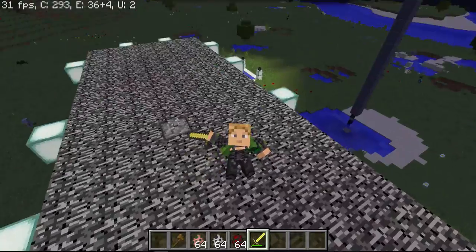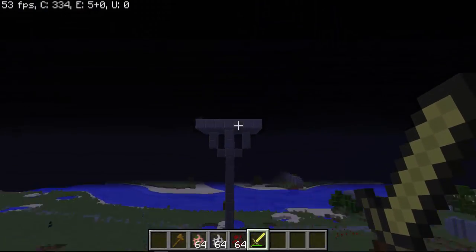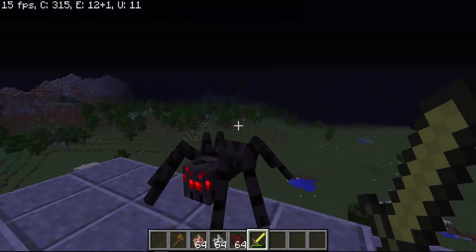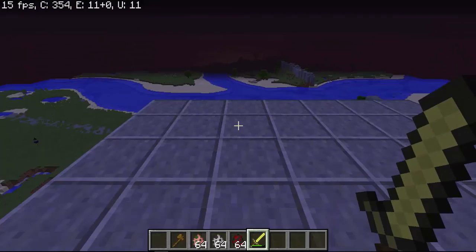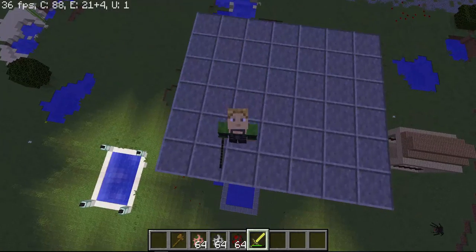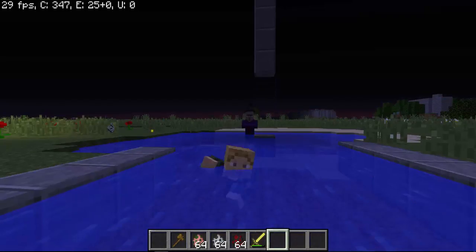It just looks really cool when you're fighting and stuff. There are other features of the animation mod as well - you can see a spider whose legs make it look a lot more like an actual realistic spider. And if you fall off somewhere, it actually looks like you're falling.